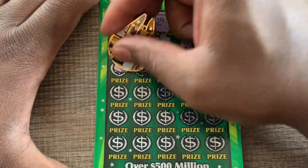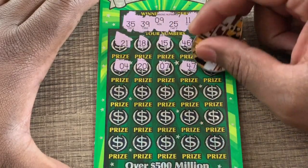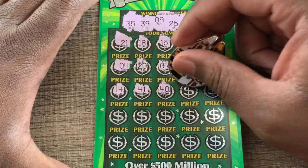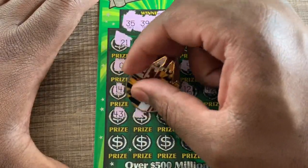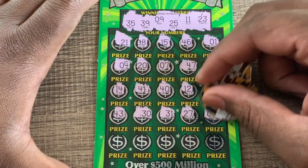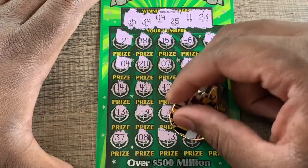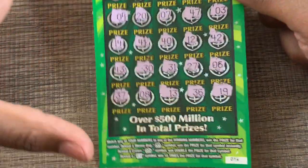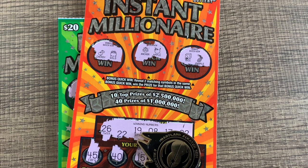Nothing on the first row. I won't be going back for the next one if we lose — this ticket is known for a whole lot of losses in a row. Two rows to go. Six... down to our last row, not looking good. Last shot: 36, 36 — and a 19. Chasing didn't pay off. Ticket number 14 was also a loser, so overall we're down 20 bucks on the session. Play responsibly — catch you guys on the next video.